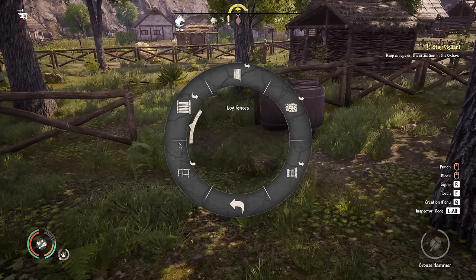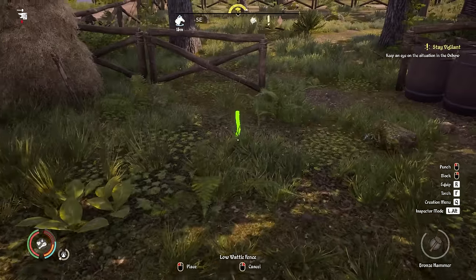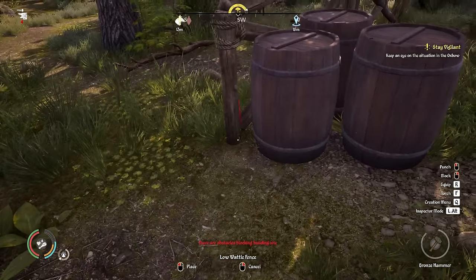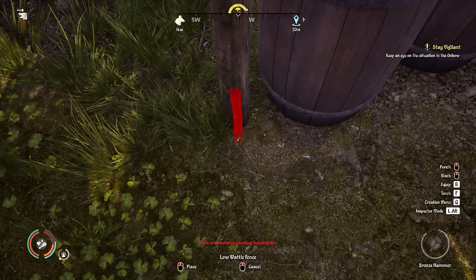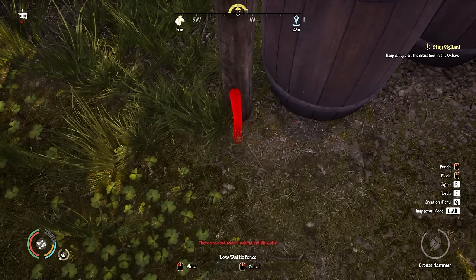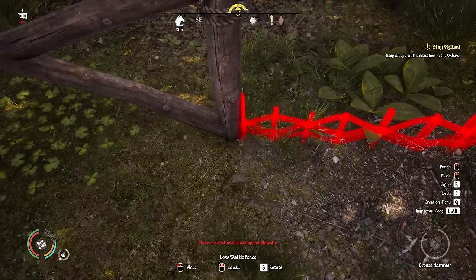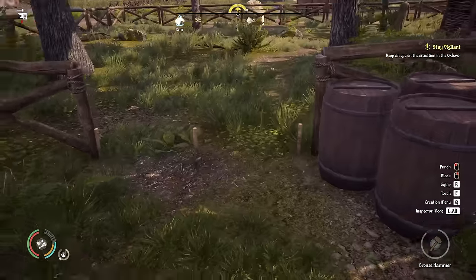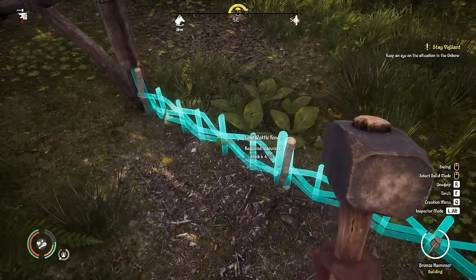If we go into fences, we'll need stick ones — a low stick fence or low wattle fence. We could do it along here, from here across to the other side. It's hard to tell how it'll look, but let's try it out. Do I have the materials on me? No — I need eight sticks.